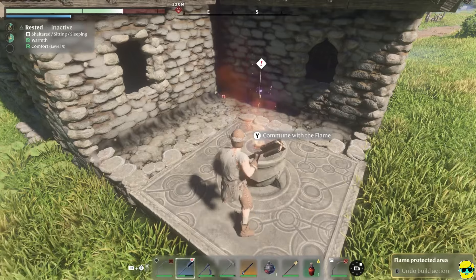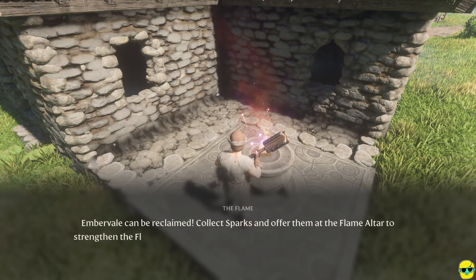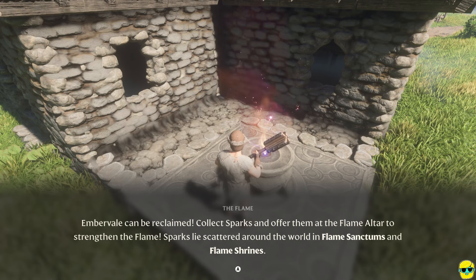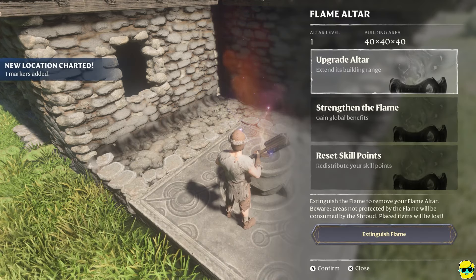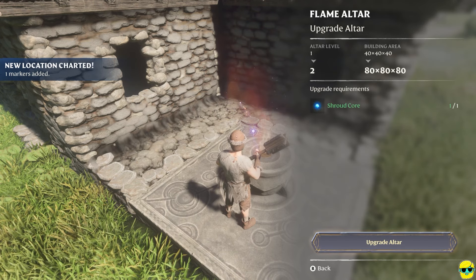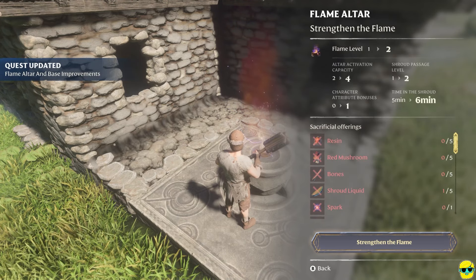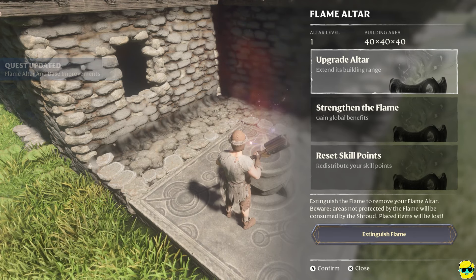Picking up where we left off, let me commune with the flame. Ember Veil can be reclaimed. Collect sparks and offer them at the flame altar to strengthen the flame. Sparks lie scattered around the world in flame sanctums and flame shrines. So if I wanted to upgrade the altar, I could do this to make it bigger with the core. I could strengthen the flame, though I don't have what I need, and I could reset my skill points. Let's go ahead and upgrade that altar.